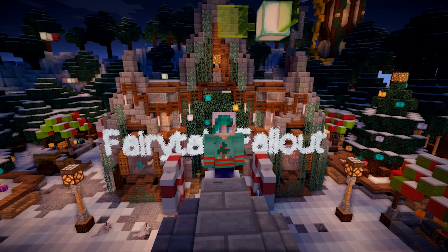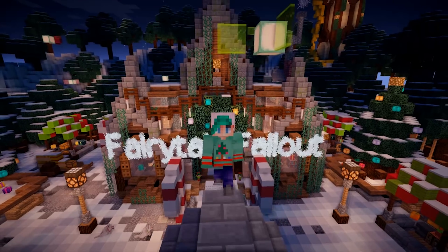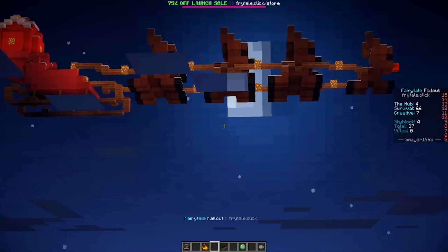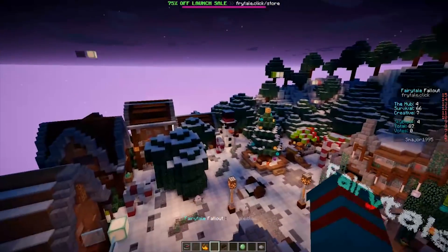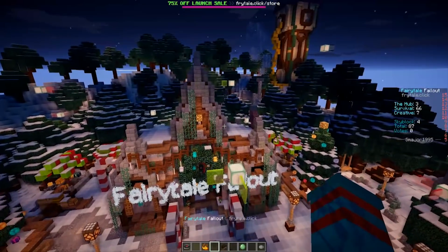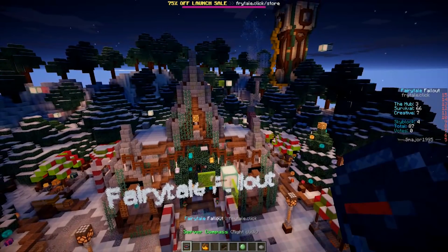We are in my super cute hub — it's super wintry and adorable. There are reindeers up there with Santa's sleigh, everything's all snowy, there's snowmen and there's penguins. If you want to contribute to the winter competition, you come on the server and go to the compass.